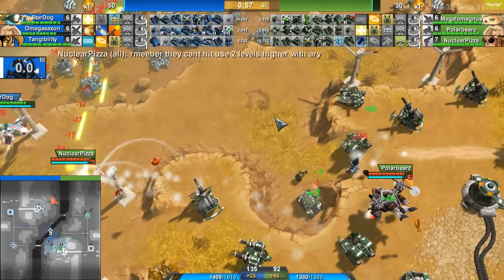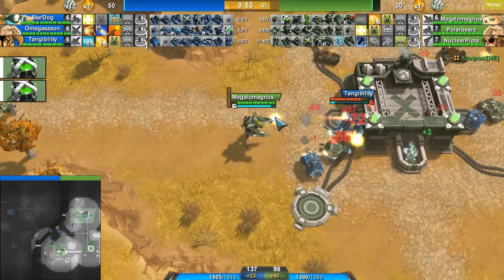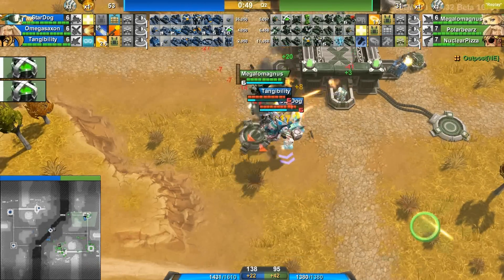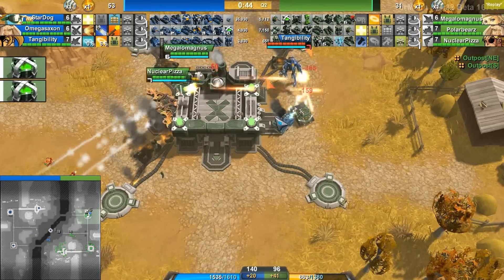They've been doing such a good job so far, especially with those turtles and jammers, but these Berthas are super strong and they are just gonna rain havoc down. Four are now on the field. Polar Bears is doing a really good job repositioning them, healing them up. Nuclear and Megalomagnus doing a great job chasing them away. Megalomagnus does get the EMP on Tangibility, but I don't think Tangibility will be able to get this neutralized.